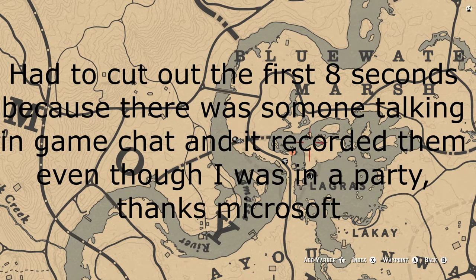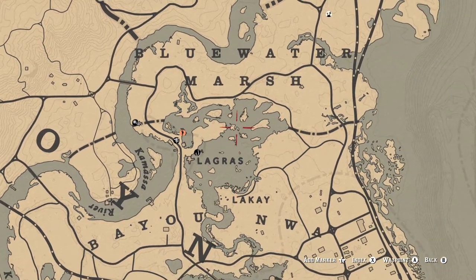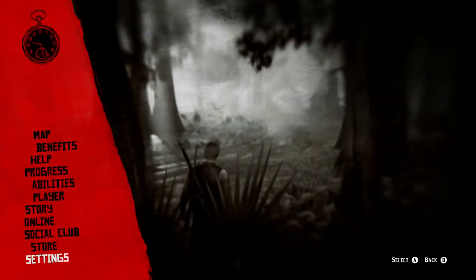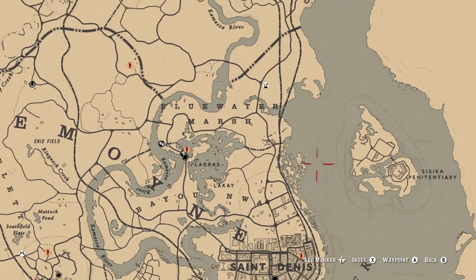Right here, what you want to do is make sure you're stocked up on sedation rounds. Go into this area — you can just run this way through these woods on foot and you'll notice a lot of alligators. If you're having trouble with that area, you can also find a decent amount over here, which isn't too far.